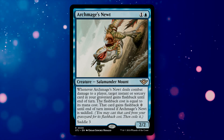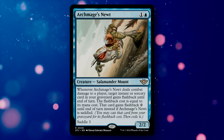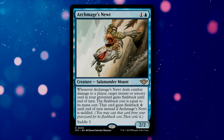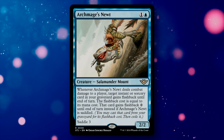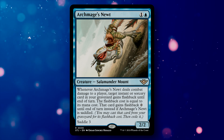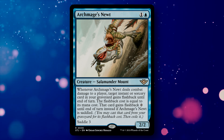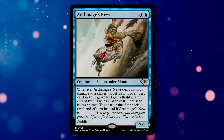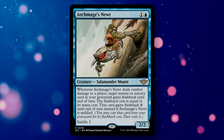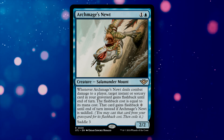Archmage's Newt is a 2-mana 2/2. Whenever it deals combat damage to a player, target instant or sorcery in your graveyard gains flashback until end of turn, with the flashback cost equal to that card's mana cost. If the Newt is saddled — by tapping creatures with total power 3 or greater — the flashback cost is 0. Basically, what we have here is a revamped Snapcaster Mage that relies more on combat and less on instant-speed interactions. There's decent enough overlap that I think it's a worthwhile card.